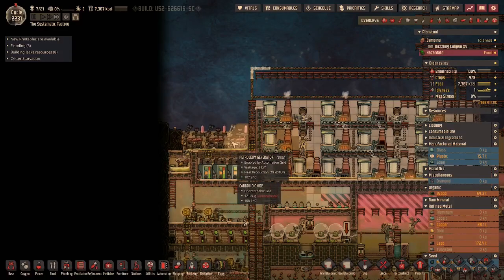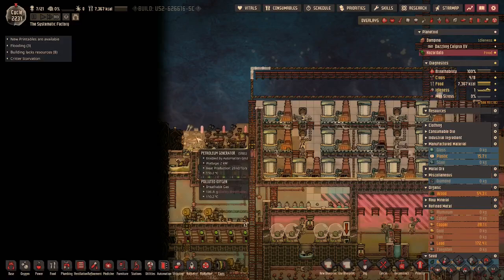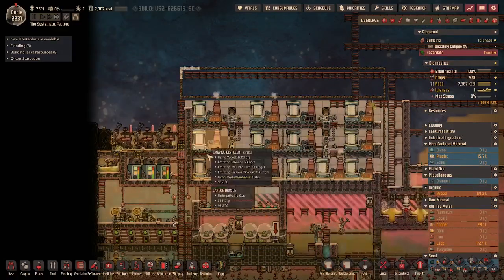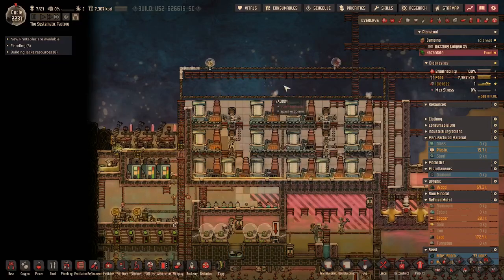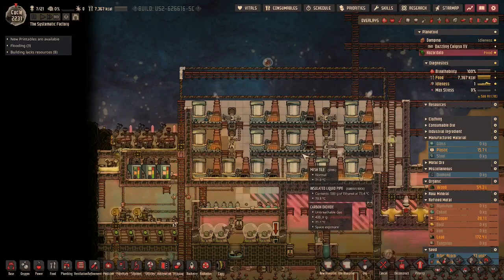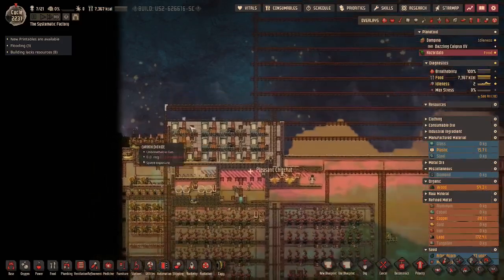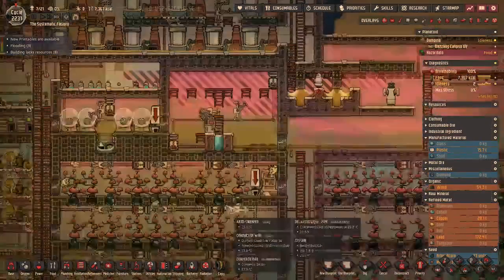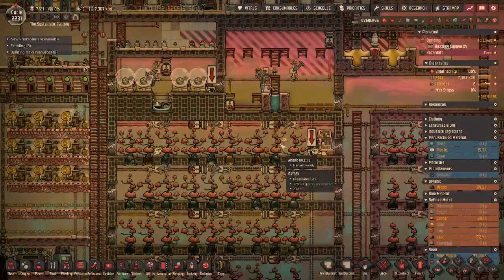I now have three generators running. I think I'm going to expand this up to add a couple more, but for each generator I need to have four ethanol distillers. Right now I have 14 here, which is enough to do three and a half, so I'm going to add a couple more to get to four.